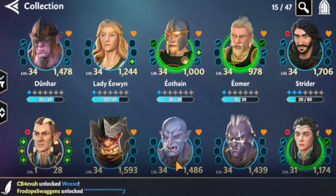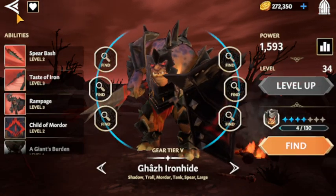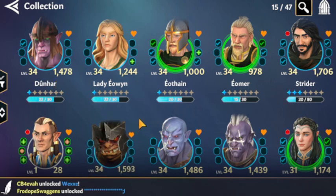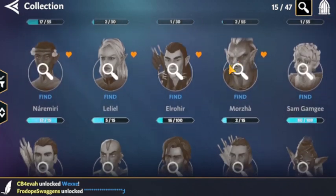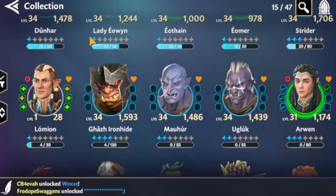Shadow-wise, all my Isengard 3 are at gear tier 5, as well as Gauze at gear tier 5. For gear priority on my shadow team, I'm going to take Gauze to 6, then Ugluck to 6, then Dunhar, then Malher. The reasoning is I'm getting damage from Gauze and Ugluck — Malher is great on damage but can heal himself, so I'm more worried about keeping him alive so he can heal the team.